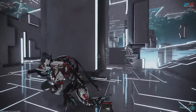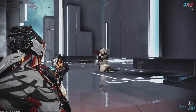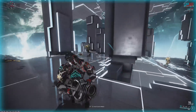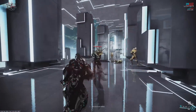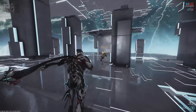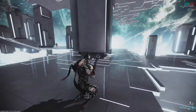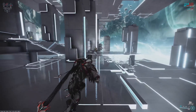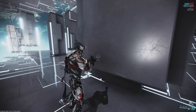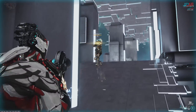The only thing in this test that is not going to be pretty much instantly evaporated is the Heavy Gunners, which have ferrite armor and are in general pretty resistant to radiation damage. The Bombards pretty much just take care of business, and the Ammo Mutation is of course on here to counter the large ammo consumption of this weapon — I would call it pretty vital overall.